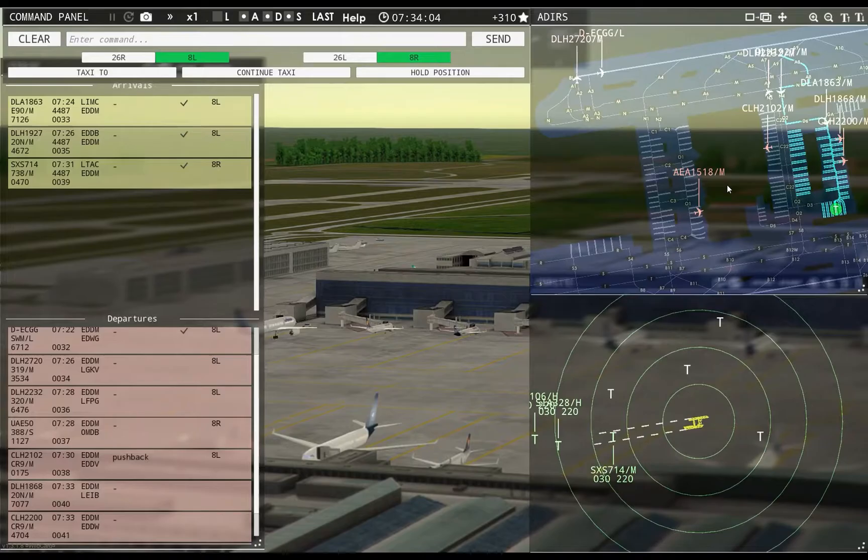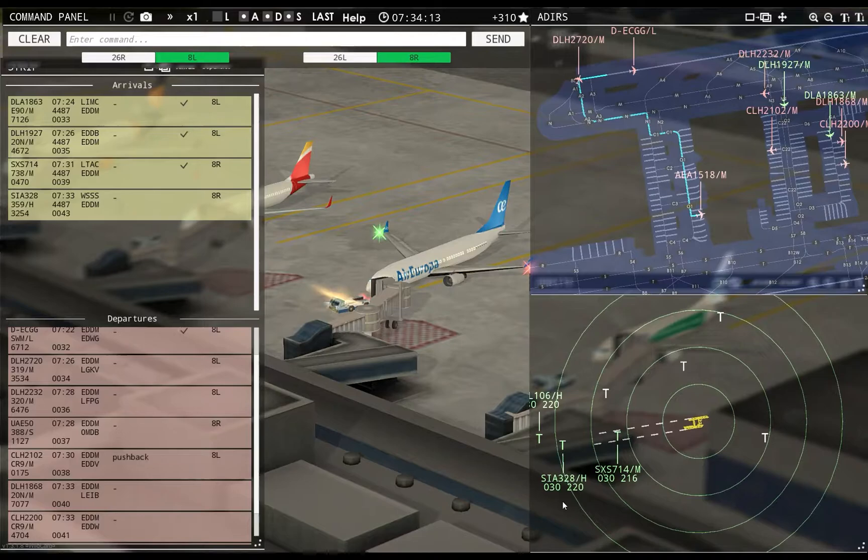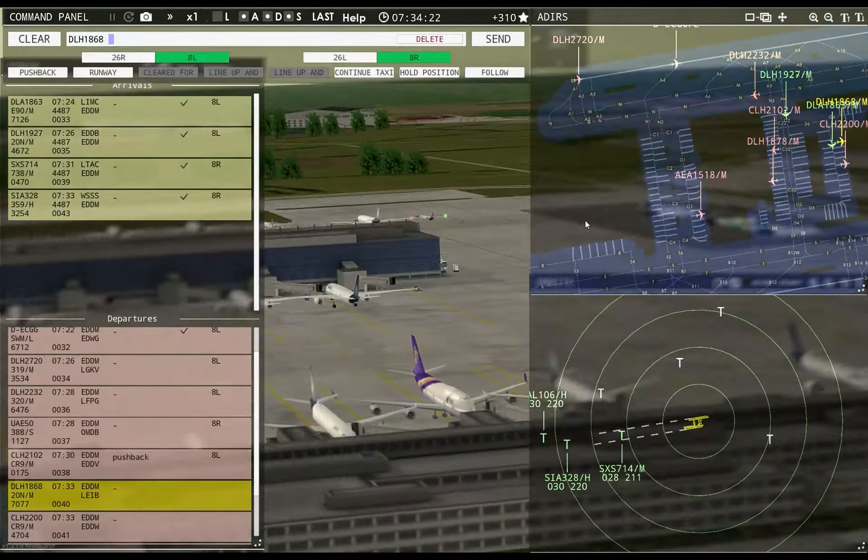Ground, Europa 1518 requests pushback — Europa 1518 pushback approved, expect runway 8L. Tower, Singapore 328 heavy inbound runway 8R — Singapore 328 heavy, runway 8R, cleared to land.